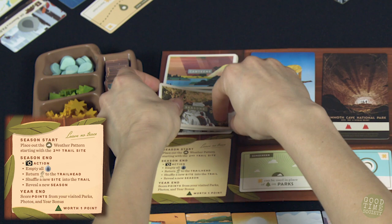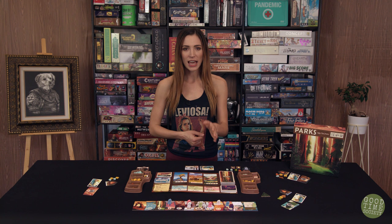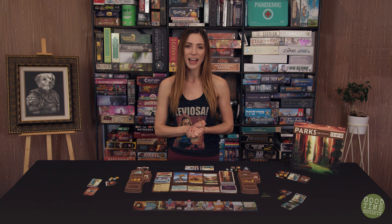The game ends at the conclusion of the fourth season, after the camera owner gets one more photo opportunity. All players reveal their year cards and score all points from parks, photos, and the personal bonus from their year card if achieved. The player with the first player marker also gains one bonus point. The player with the most points wins all bragging rights. Tiebreaker: the player with the most parks visited wins; if still tied, the win is shared.